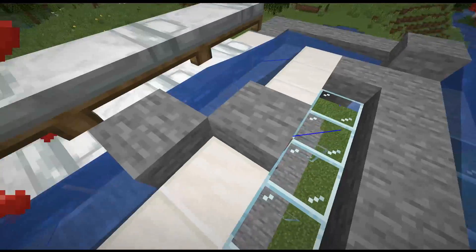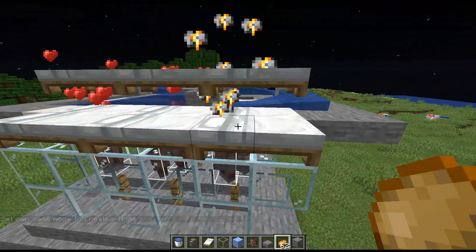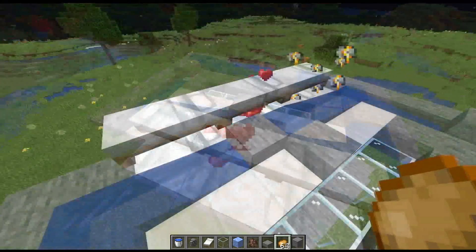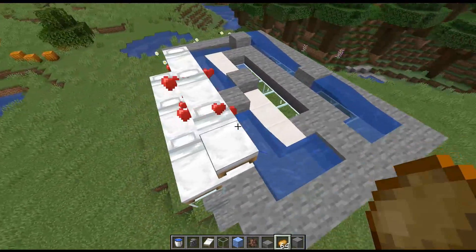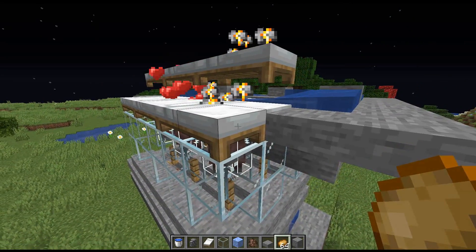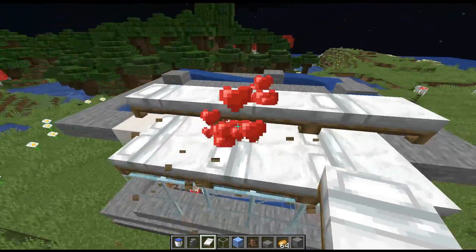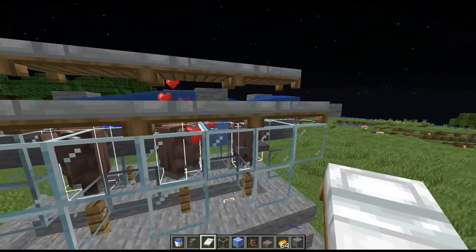Now you can see since I've introduced some new villagers over here, these villagers have gone ahead and stolen some beds from these guys over here, and that's why these guys are angry. So the most important part about this breeder is to make sure you don't have any villagers stealing away the beds from the others. If you do notice this problem, just go ahead and break some of the beds and replace them, and then they'll eventually find the beds that they want.